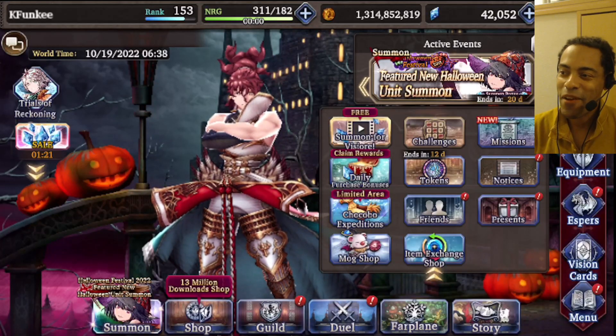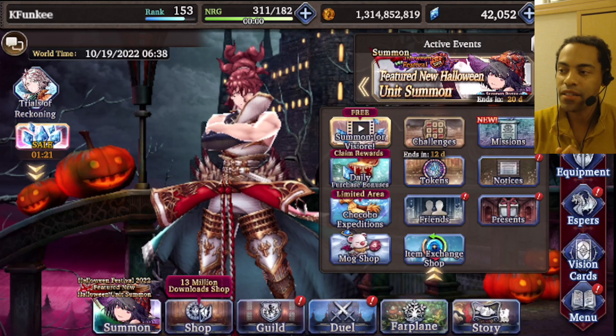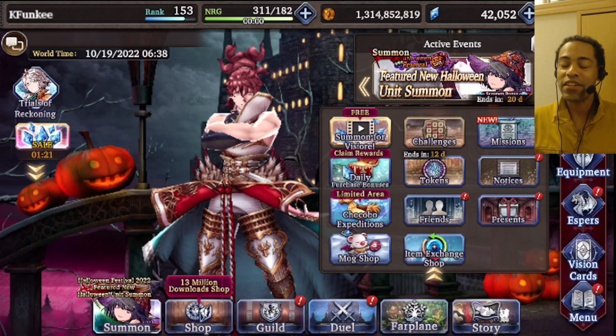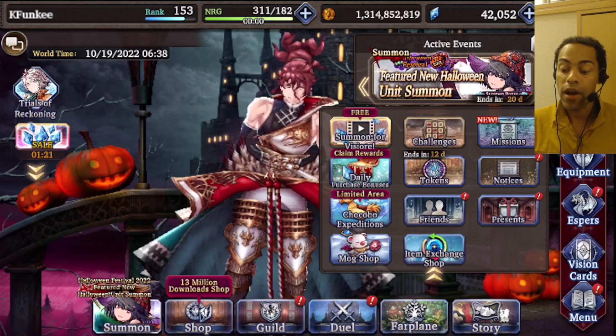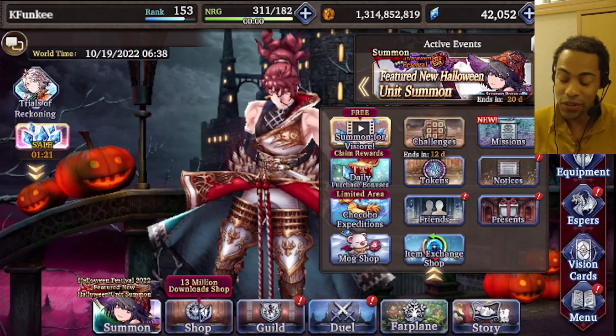Alright guys, we're here about to pull for Halloween Lucia, possibly some other Halloween units, after a very long maintenance. Before we get started, there's actually a lot to pay attention to before you start pulling, so let's look through everything. I'm gonna try to timestamp it — if you just want to skip to the pulls, go for that.